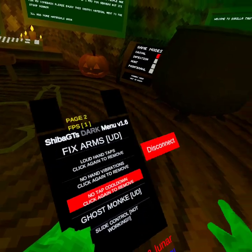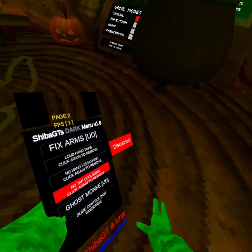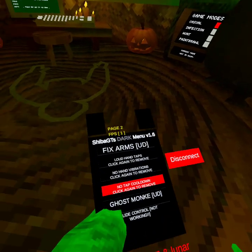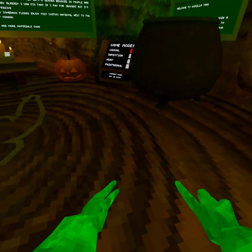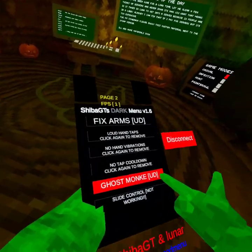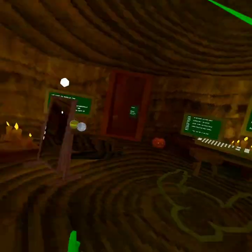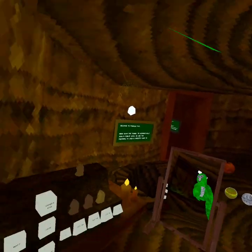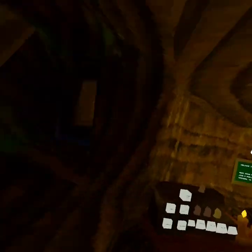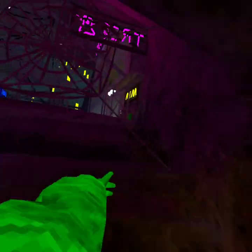Loud taps, no vibrations, no tap cooldown. Go smokey — I think it only works in public. Slide control not working. There's only two pages. Let's go to the city map and check out the maps — bring camera.